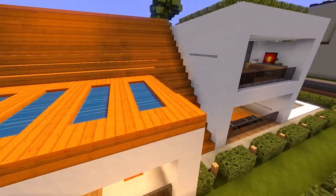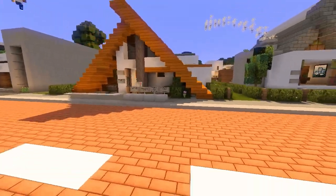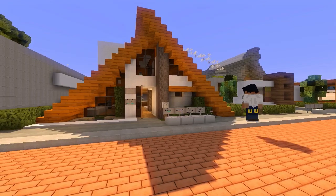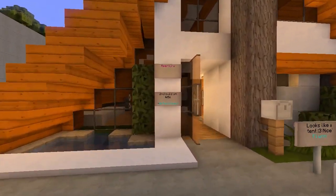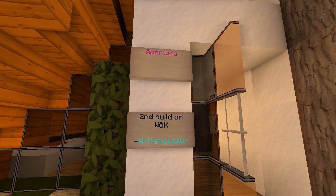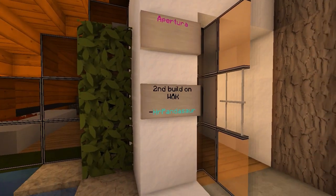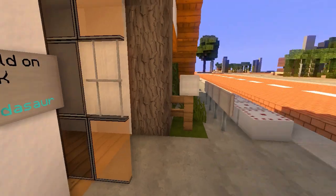For everybody watching, there are coordinates in the description so do come on the server and check it out yourselves — get the inspiration flowing. This build is called Apertura, it's his second building on the World of Keralis server, and it is built by Mr. Pandasaur.